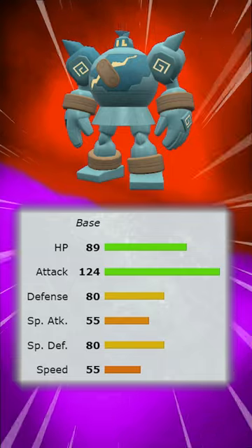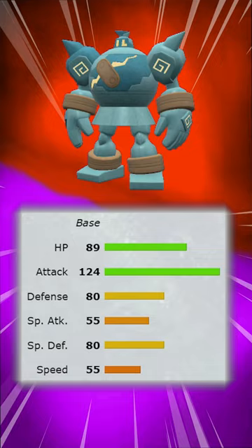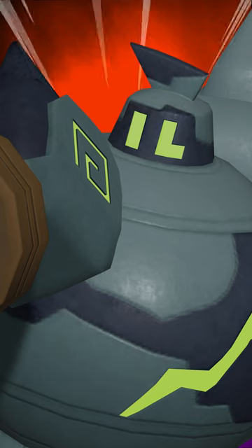Pair this with the fact that it has a 124 base attack stat, and Golurk is very solid, especially in Trick Room scenarios because of its 55 base speed. And it's for these reasons that Golurk is a strong pick.